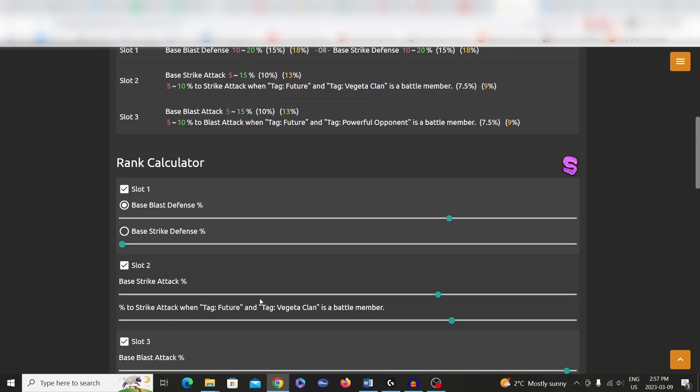There's no strike attack because it's either one of these. Now you move on to slot two, so let's see here — if we pull a base strike attack, let's see how much it will be for A rank.